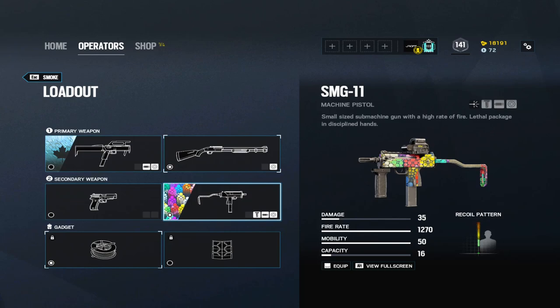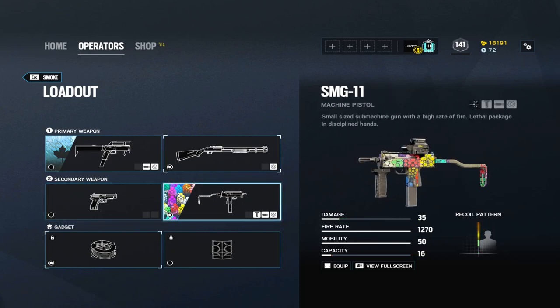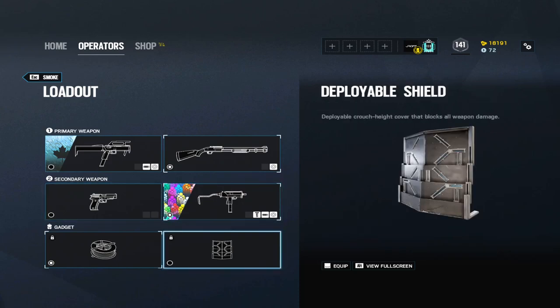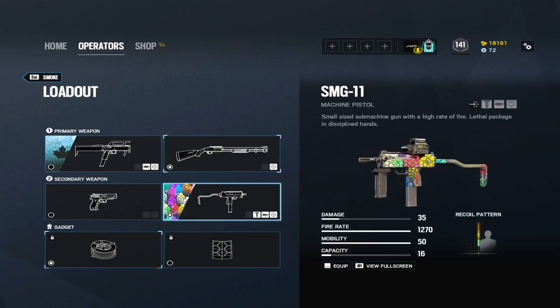For secondary weapons, we have the SMG11, the machine pistol — it's a great gun if you know how to control it, but the recoil is very hard to control vertically. The other alternative is the P226 MK25, a handgun with lower damage that has single-shot capability rather than acting like a machine pistol. For your universal gadget, you can either have barbed wire or a deployable shield, which is very dependent on your playstyle and how you're playing the site.